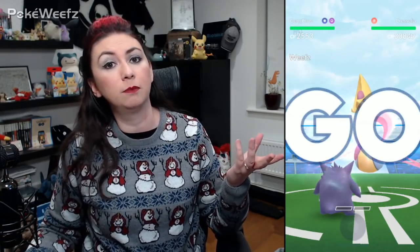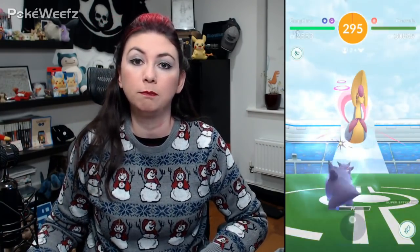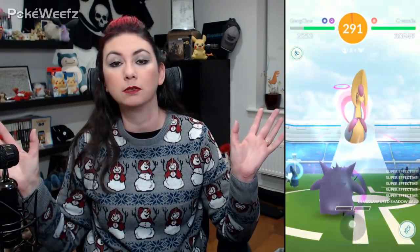Cresselia is our new Tier 5 raid boss. It's a Psychic type, which means use whatever teams you probably already have built up for Mewtwo or any of the many other Psychic bosses that we've had so far.